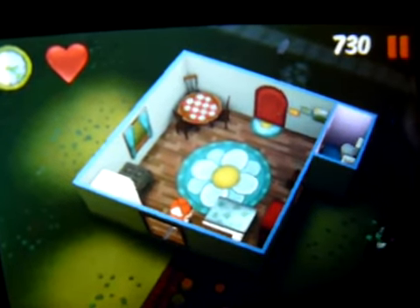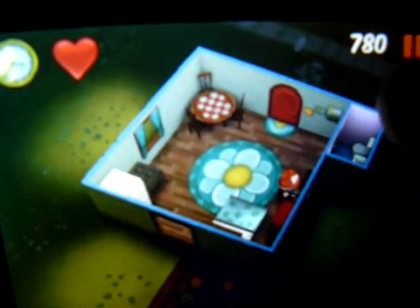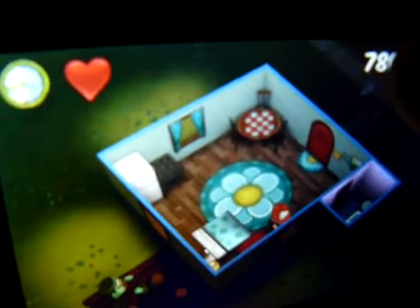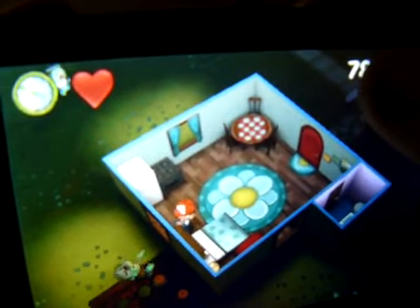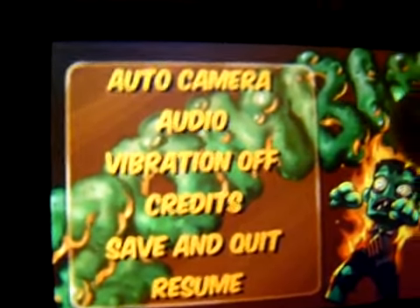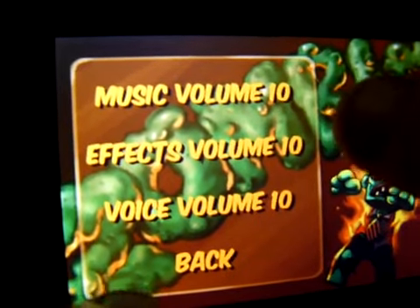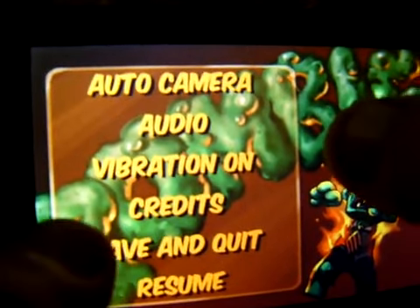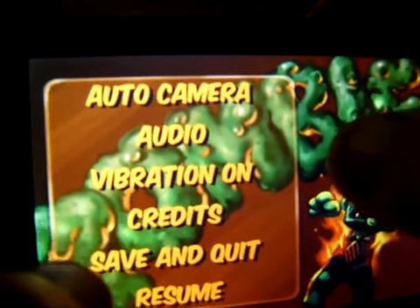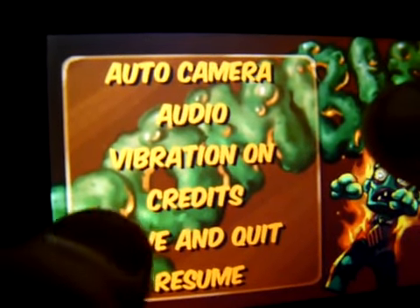So now they're taking two shots to kill instead of just one. I'm going to pause it right now. So in the pause menu you can change the music volume, effects volume, and voice volume. You can also turn the vibration on, view the credits, and save the game and quit.